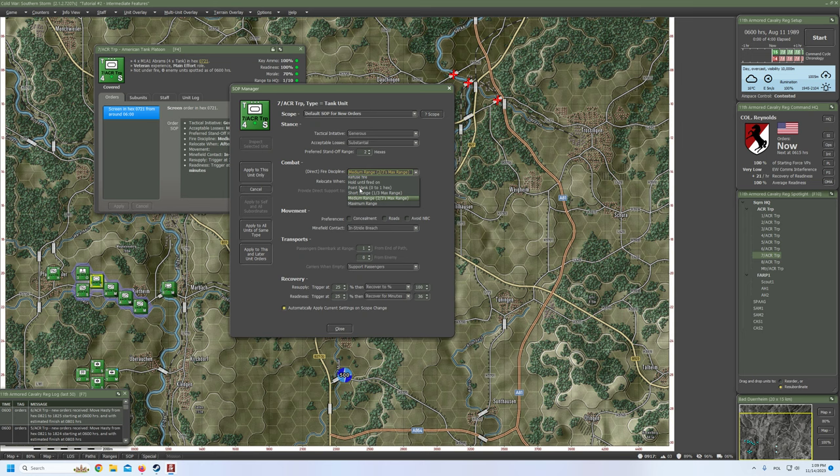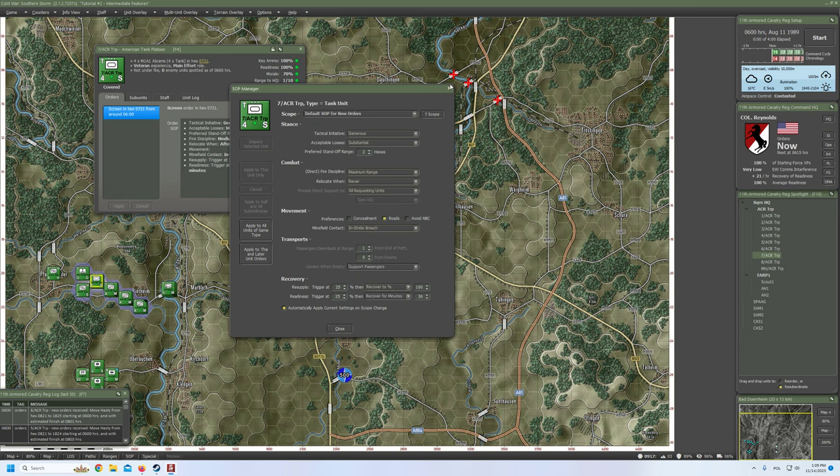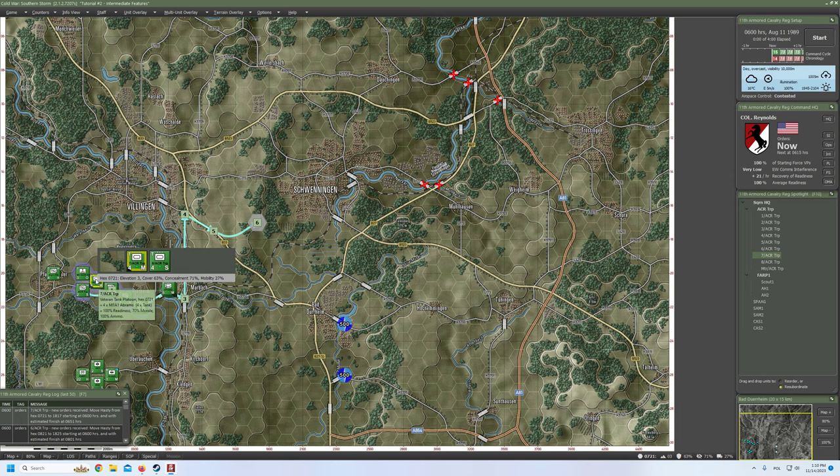Preferred standoff range: two hexes. Fire discipline: maximum. Relocate: never. Movement for now: roads. Rest doesn't apply. Apply to all units of same type — boom. The HQs are included also, but we're going to modify them manually. Let's close it and draw the movement order. Follow the road here, here — that's the seventh troop. I want them to station here, so we follow the road north, commit. Hold order.